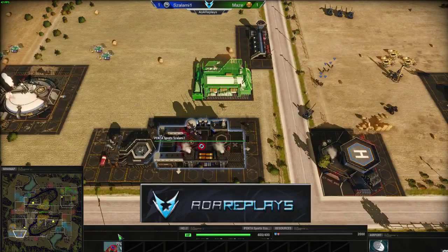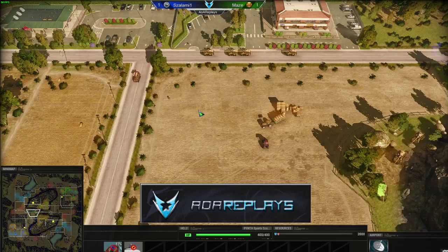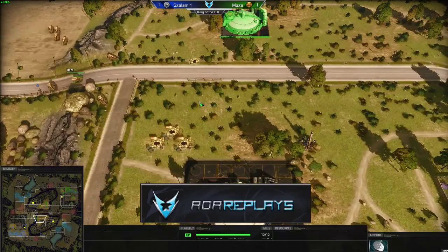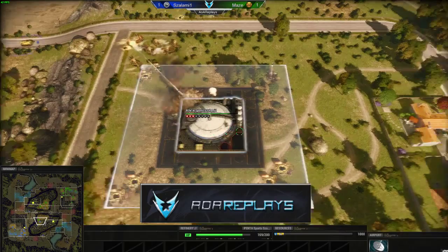I fear it will be too late. This will be a very strong push — Salami did have those banks he's been using quite effectively, so he has quite a bit of oil and those refineries. But Maize is going to take the middle and deny Salami's most important refinery right now. If he can deny that, Salami is now contained just like Maize was a few minutes before.